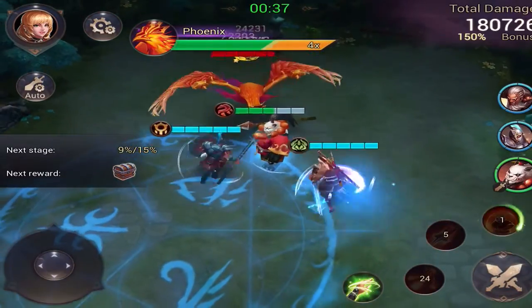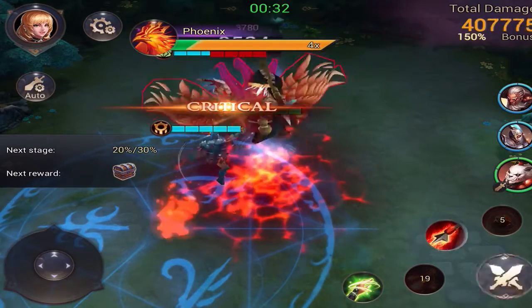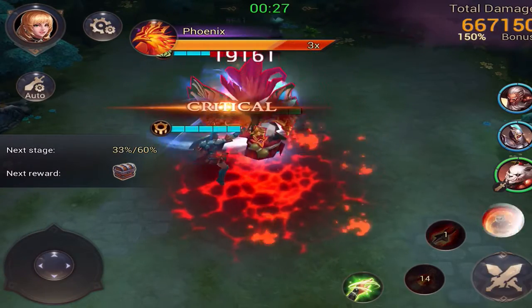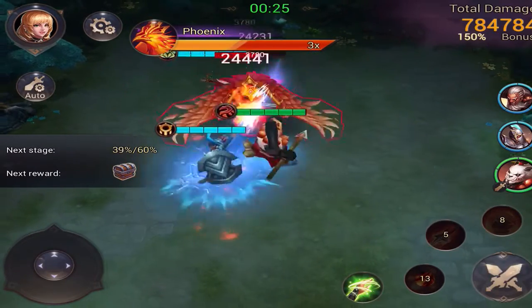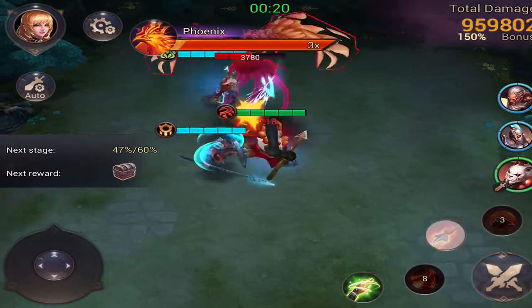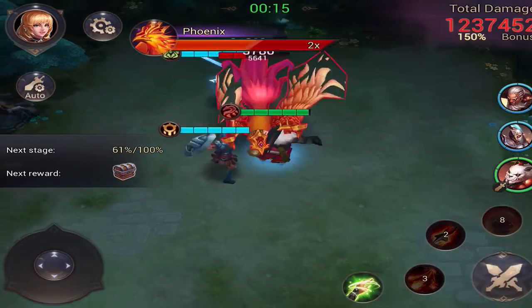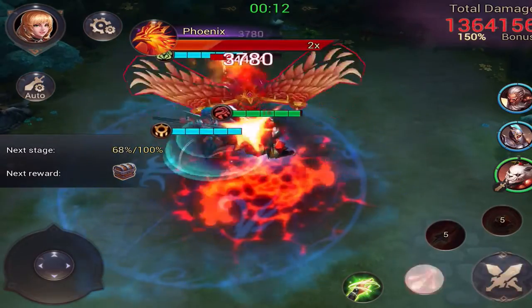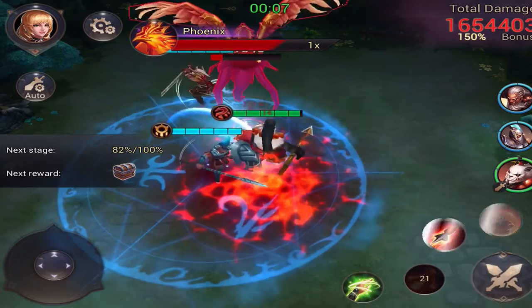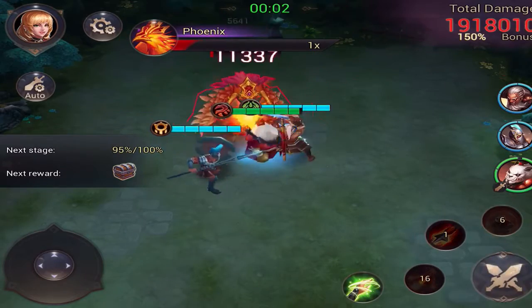So we've got to do it as fast as possible. We've got to get him completely down a bar before 10 seconds is up. We should be good, possibly. We've got to keep on these skills. We've got to hit him as fast as possible and get him down an entire bar. We may not get him, but still a possibility. Come on, come on. We've got to get these skills — cool down in time.